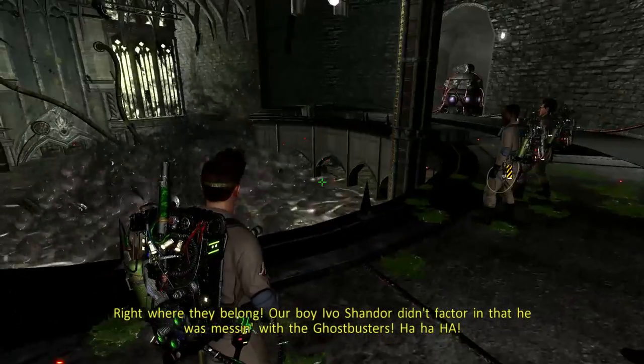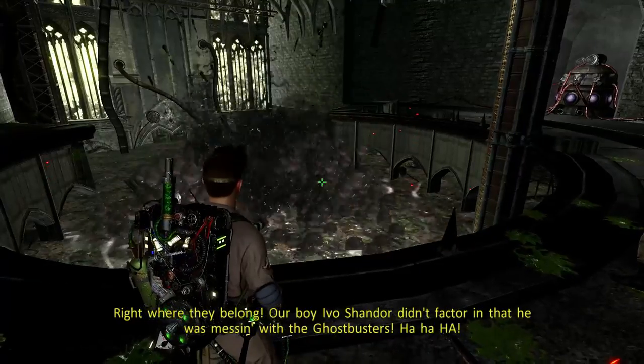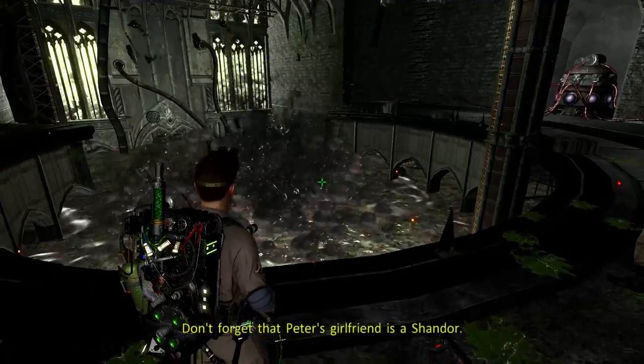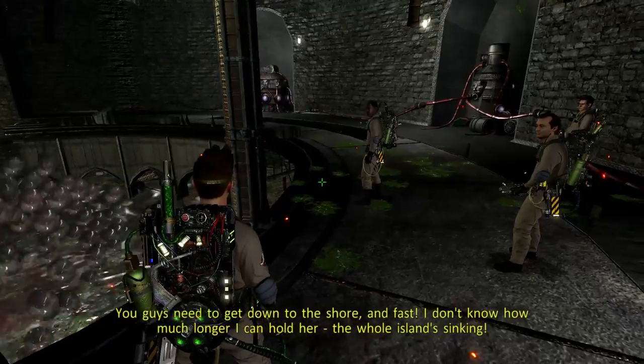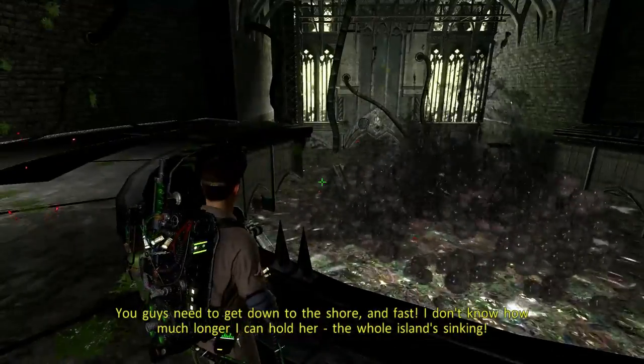Our boy Ivo Shandor didn't factor in that he was messing with the Ghostbusters. Yeah, Peck made the same mistake — we're gonna have to have a long talk about it. Don't forget that Peter's girlfriend is a Shandor. You guys need to get down to the shore and fast. I don't know how much longer I can hold — the whole island's sinking.